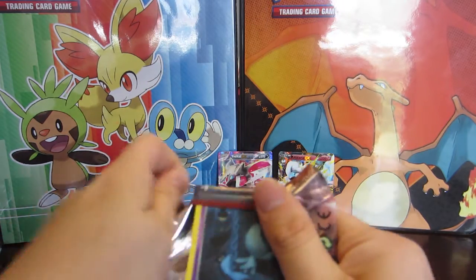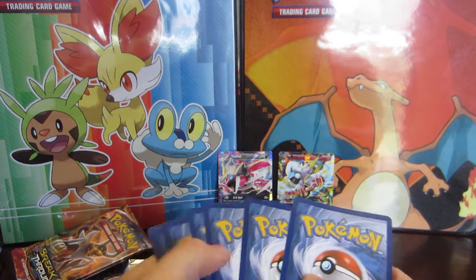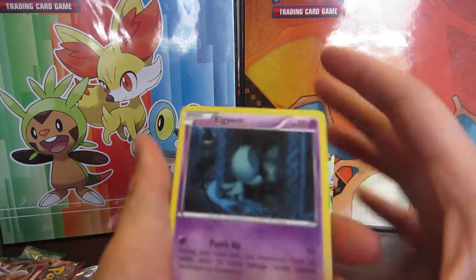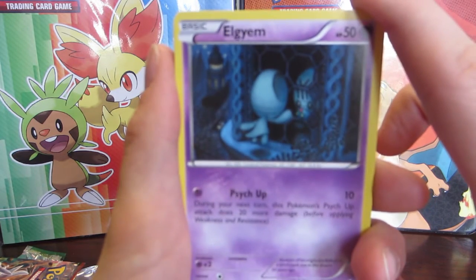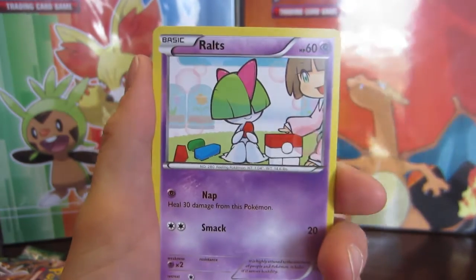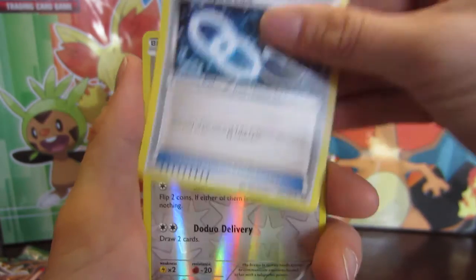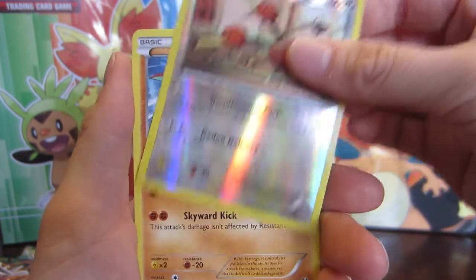This is Breakthrough. Breakthrough is probably the only set where I just never pull anything good — it's kind of insane how unlucky my pulls were for that set. I think I got like one full art and that was it. So we have an Igglybuff, a Gastly, a Meowth, a Pansear, a Ralts, a Sneasel, Cacturne, Gallade Spirit Link, Reverse Doduo — Doduo like running through a mailbox — and we have a Hawlucha, regular rare.